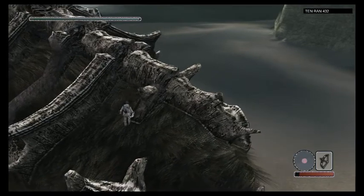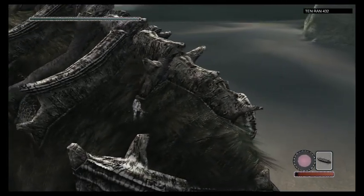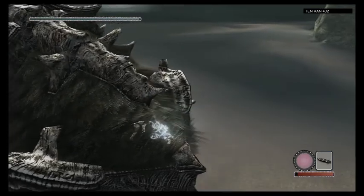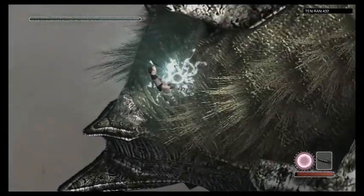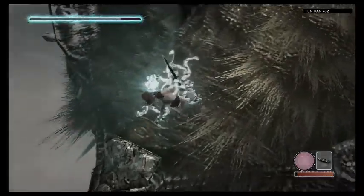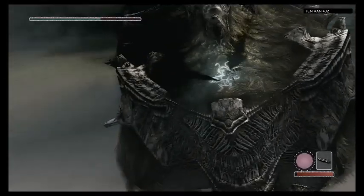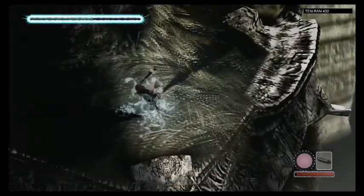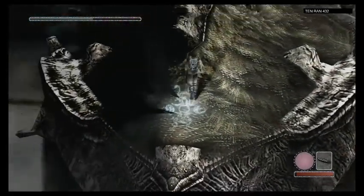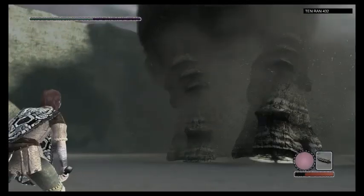Bet you thought I wasn't going to have enough stamina to get all the way up here — you were wrong, I had you in false suspense. The first weak point is over here. Not a very good place for a weak point. I've got my little jump stab technique — stab! And it would appear as if it failed me.